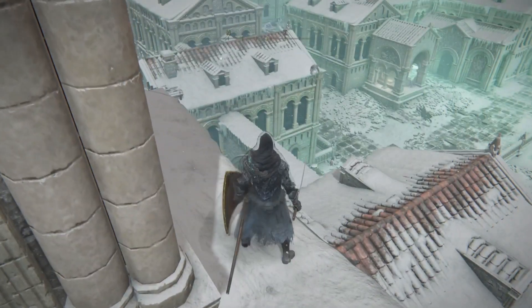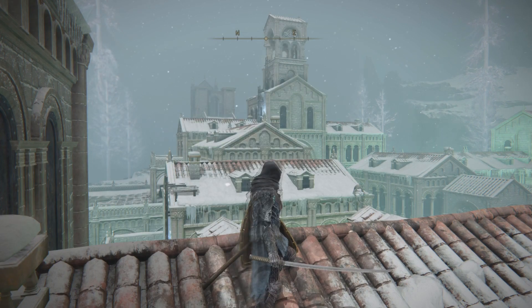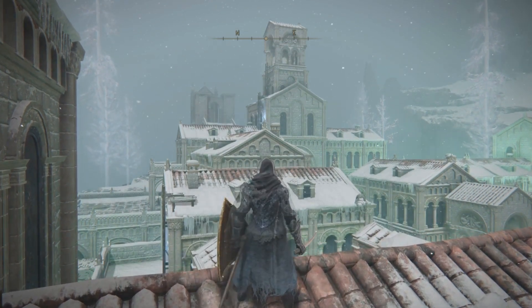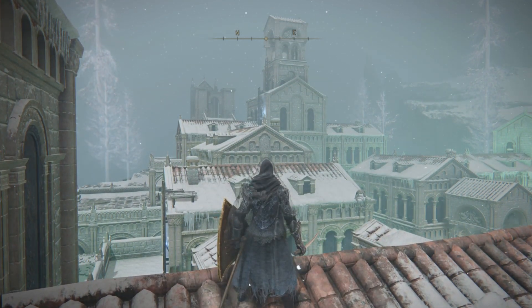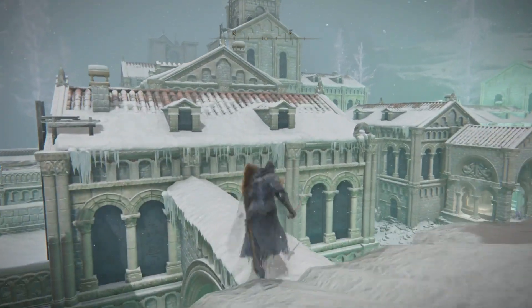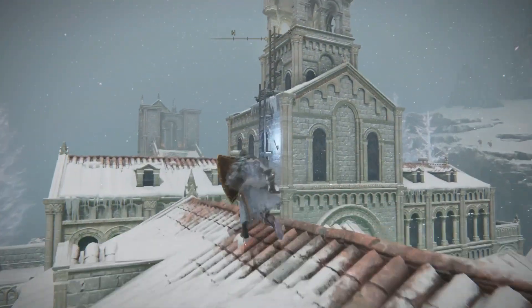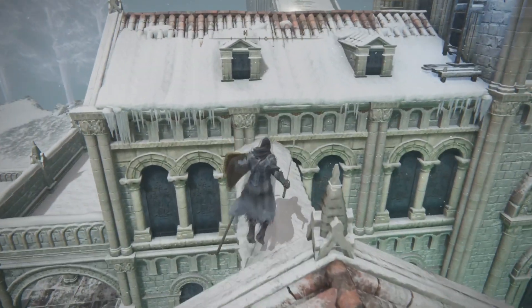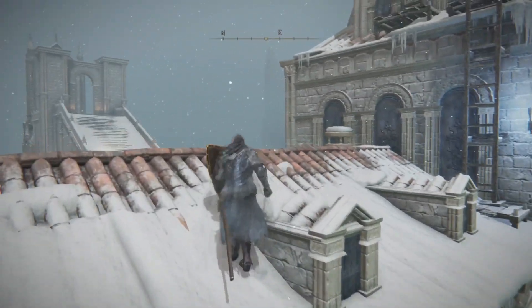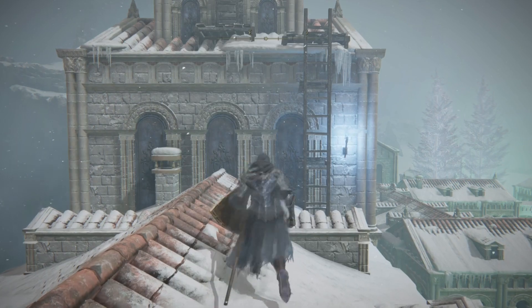Climb one more time and here is going to be your other candle. Then jump down here — this is gonna be a little crucial and tricky. From here, all the way over there on the cathedral, there's gonna be two archers. What you need to do is have your shield up and just start running. Once you're at the very top, keep your shield up and proceed.